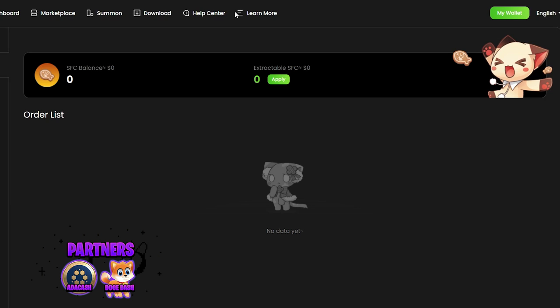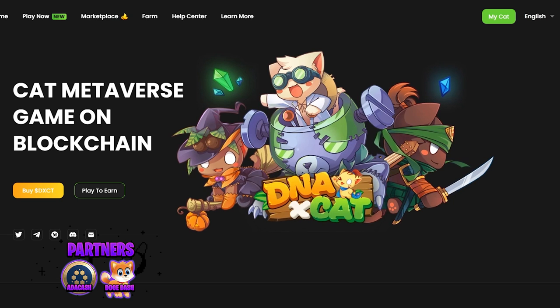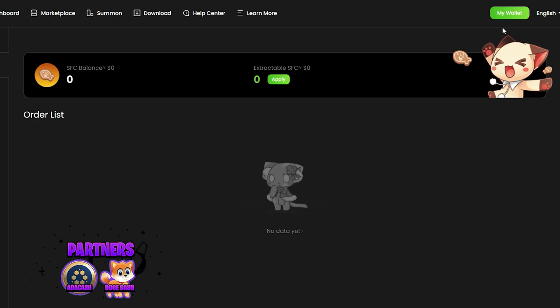To extract your tokens, go to the website, click on 'My Cat,' connect the wallet you're playing with, and click Apply. I have zero tokens because I'm using a new wallet, but once connected you should be good to go.